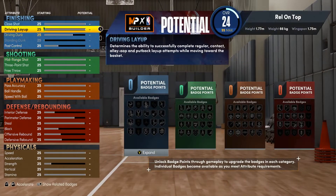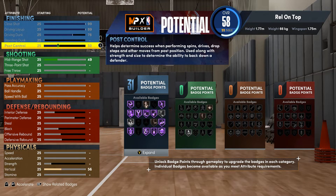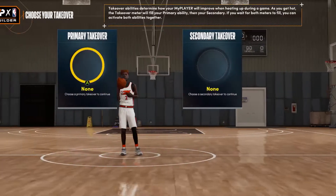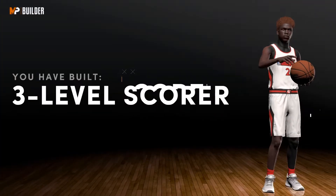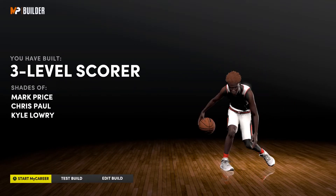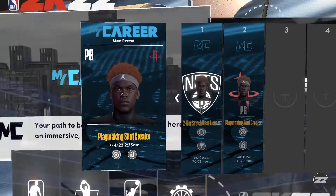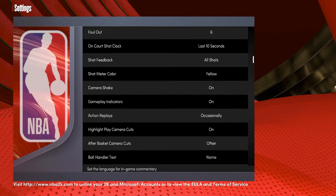Max all of your attributes right now — it doesn't matter, just get your player to 99. Finish the build, go to Edit Build, then go all the way back to the main menu. Now we have to change our units of measurement one more time — change it back to Imperial.